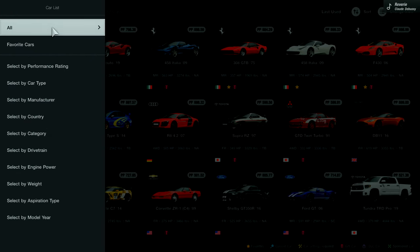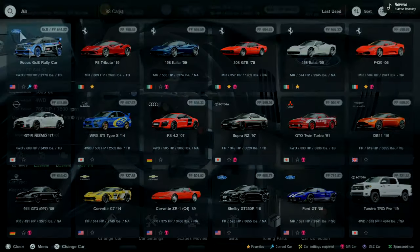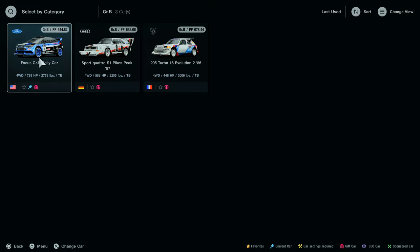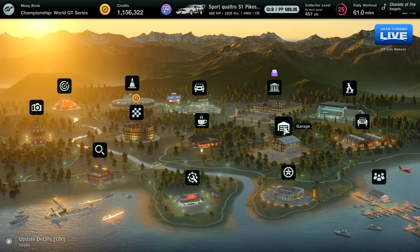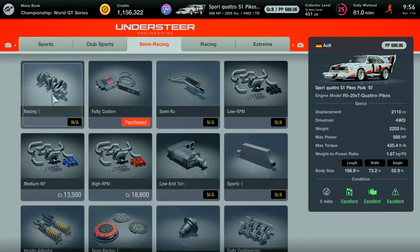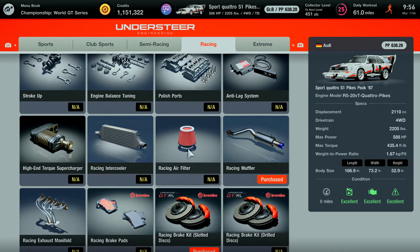You will need dirt tires on your car as well as a GRB car. By the time you finish menu 37 you will have been awarded several GRB cars, so choose whichever one has the highest PP rating. The best one you can get in the game is the Audi Sport Quattro — you should get this as a prize car from completing the menus. If not, just use whatever the highest GRB car you have is, then head to the tuning shop, buy some dirt tires, and buy the high RPM turbocharger.